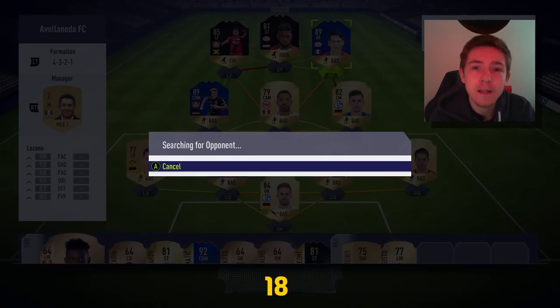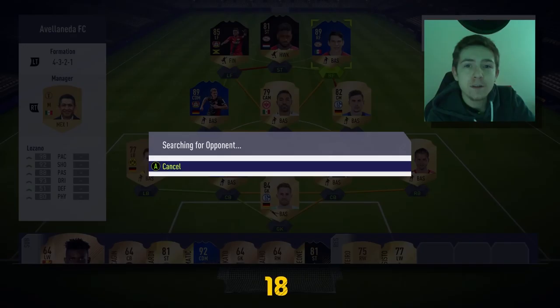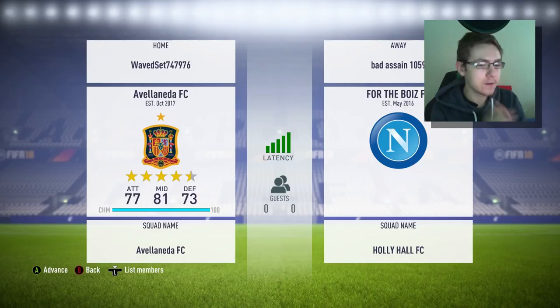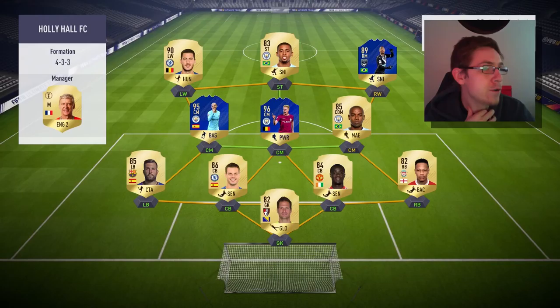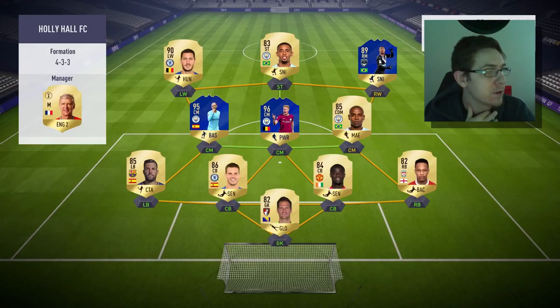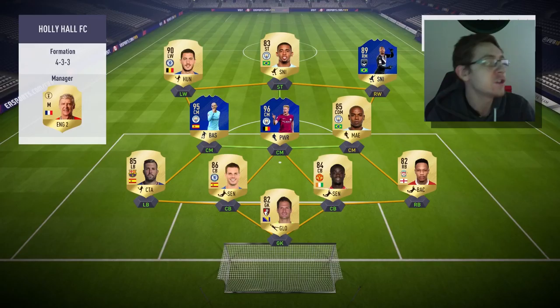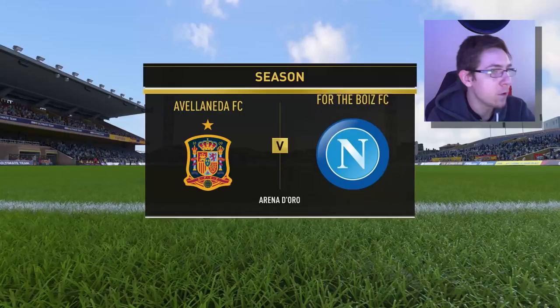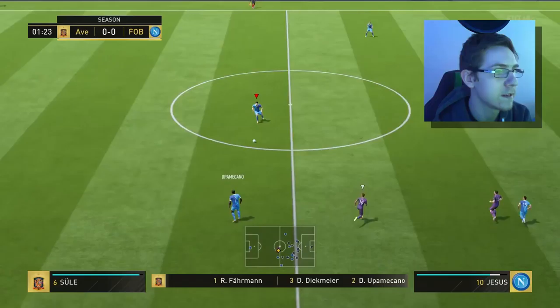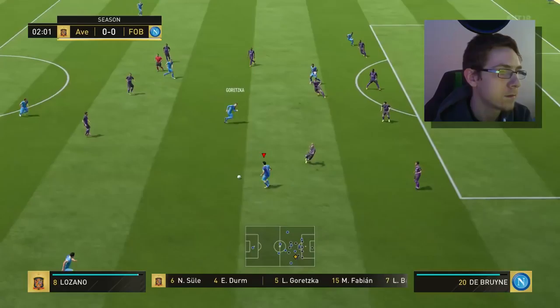My camera wasn't working well for games one and two, so we're going to game number three and focus on this one. Nice green connection so there should be no lag. Coming up against a hashtag United kit — that is a pretty good team. I hate coming up against Neymar in this game because he's so damn good. They've got Malcolm, De Bruyne, and David Silva — I'm presuming he got all three from TOTS guaranteed packs. There's a bit of button delay I'm not fond of right now.